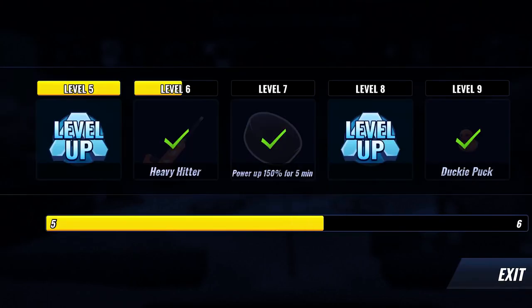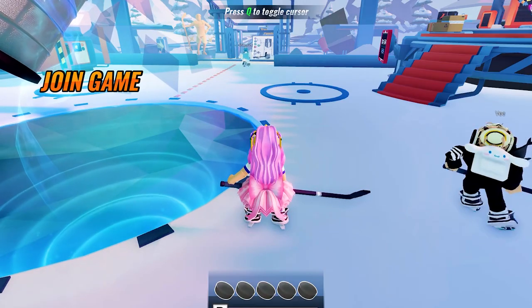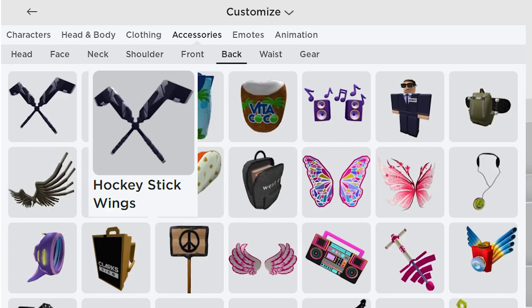We also won this round and I reached level 10. Yay! There's the badge. Let's go check our inventory. Both items are in accessories. The first is in face — you will get the hockey puck head. The second is in back — you will get the hockey stick wings.